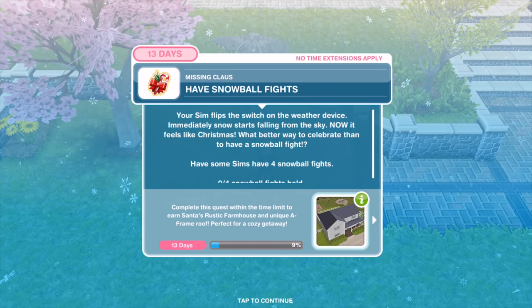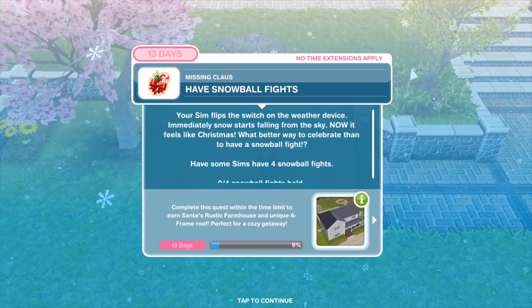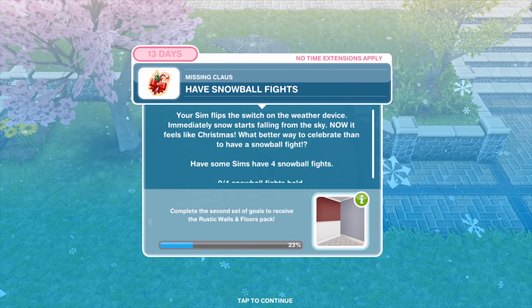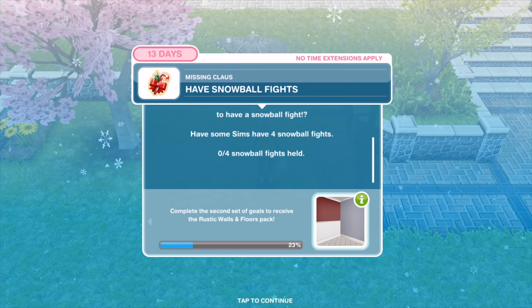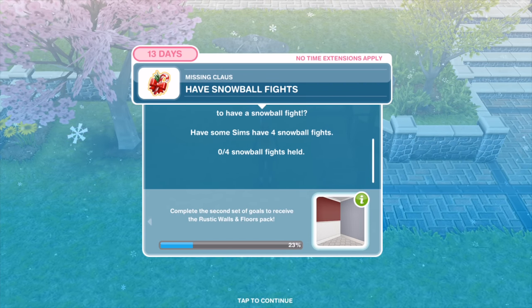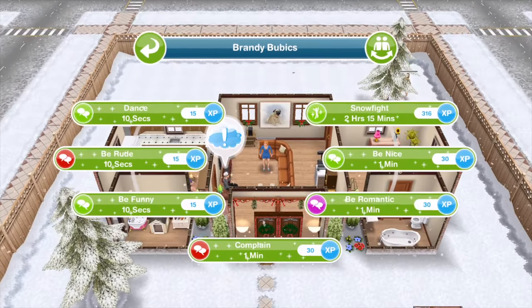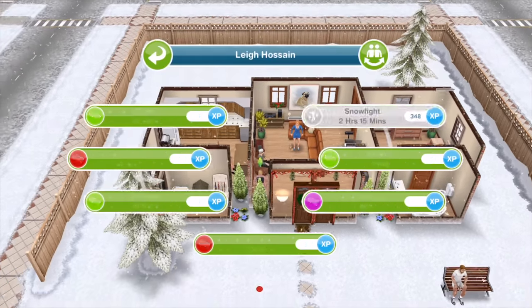Your Sim flips the switch on the weather device and immediately snow starts falling from the sky. Now it feels like Christmas! What better way to celebrate than a snowball fight? Have four snowball fights — that requires eight Sims snowball fighting at the same time for two hours and 15 minutes.